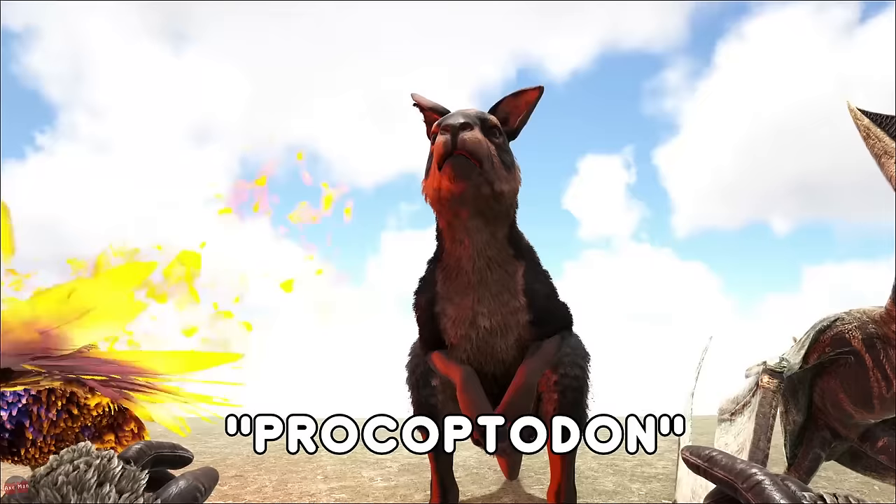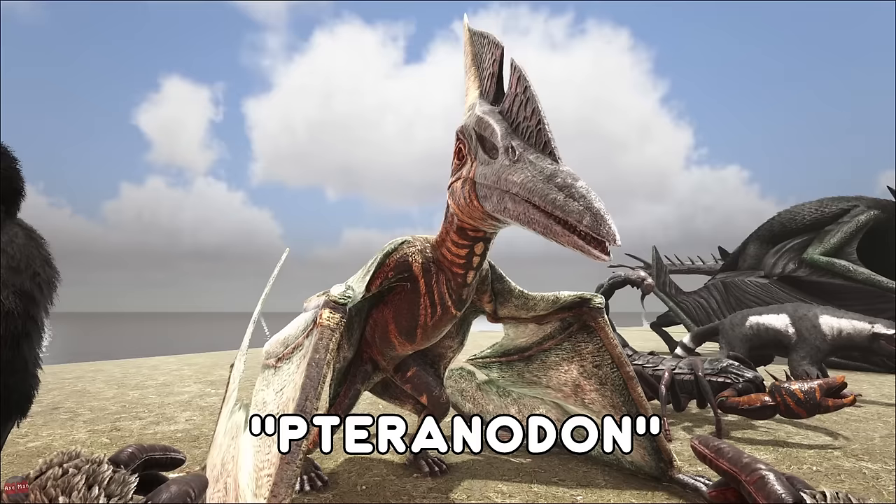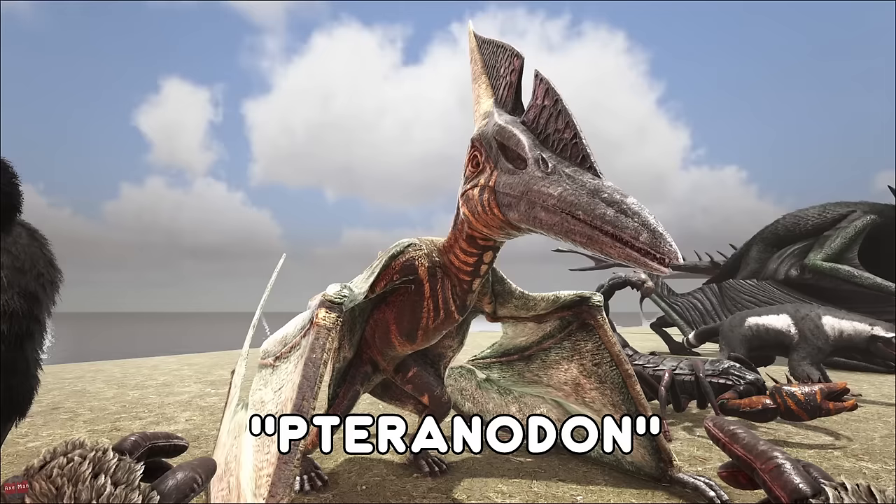The Procoptodon, or the Kangaroo, can actually carry an additional character inside of its pouch, which is really neat. Very speedy, has a very good jump — a very good mount to get about on. The Pteranodon is another creature very much in need of a TLC. I'd say this is very much more PvP focused — it's kind of a little spitfire. You can use its spin attack and do a lot of damage on people. Doesn't have much health or stamina, but it does have some pretty decent speed.